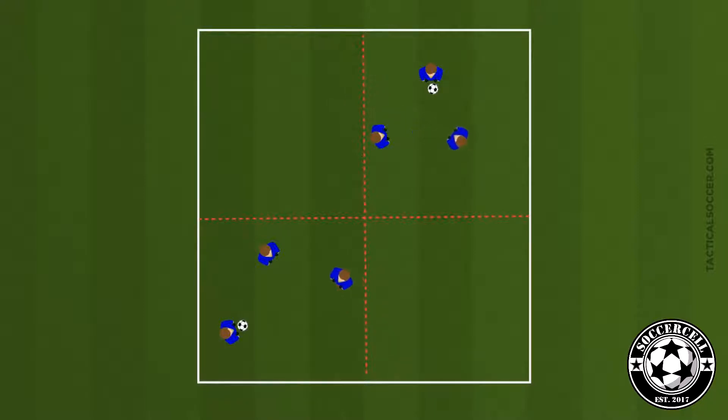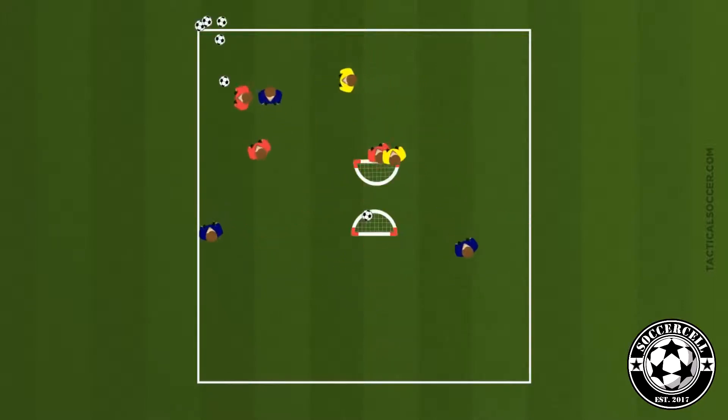Next we will challenge the players to expand their square and they will use the square next to them to try and use the combinations to get out. They will try and connect to the next square and the pass should be longer, potentially in front of them to mimic a through ball. The different combinations are on the session plan and we also need to familiarize ourselves with the coaching points.